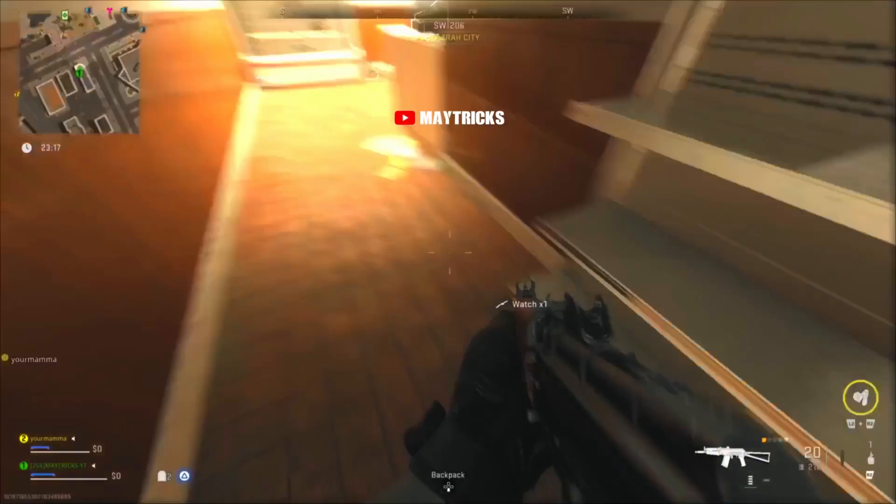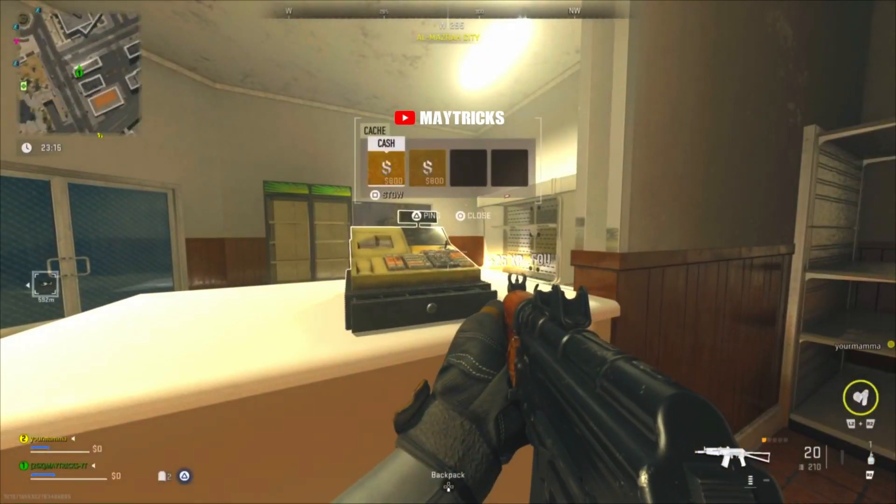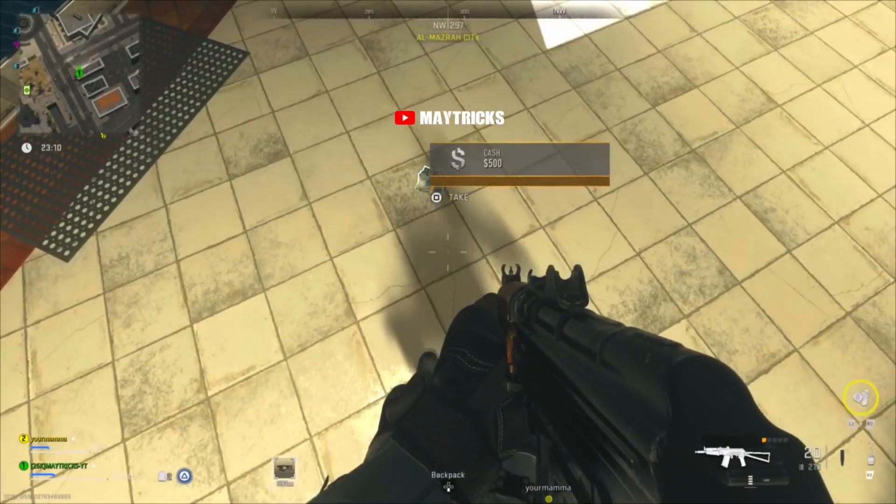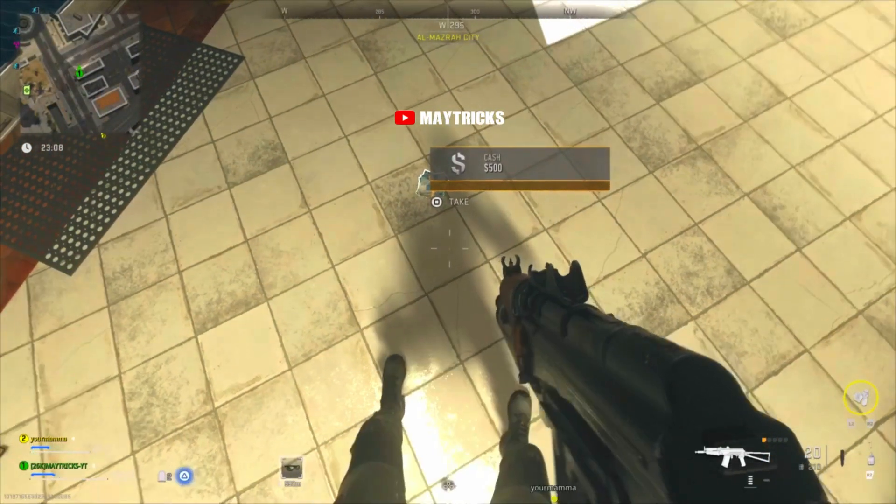Now let's get started with the glitch and the new way of doing it. Before, you needed a full backpack, cash, and an item on the floor — that is no longer necessary. Now you only need the field upgrade: Dead Silence or Battle Rage.